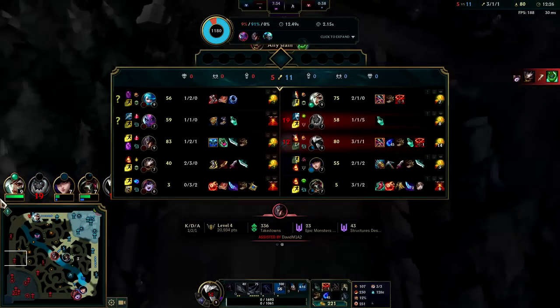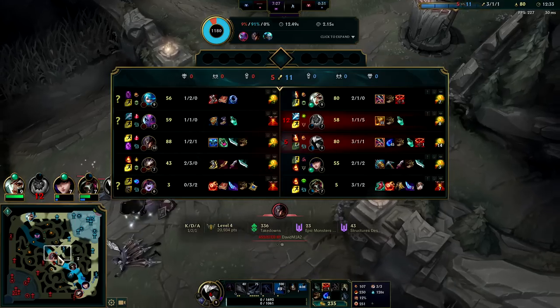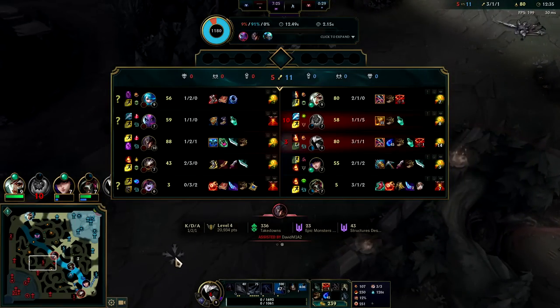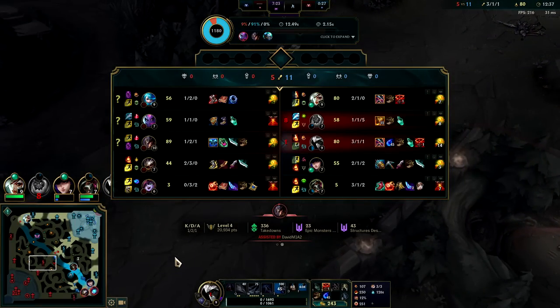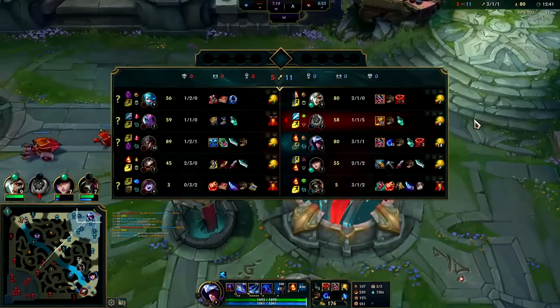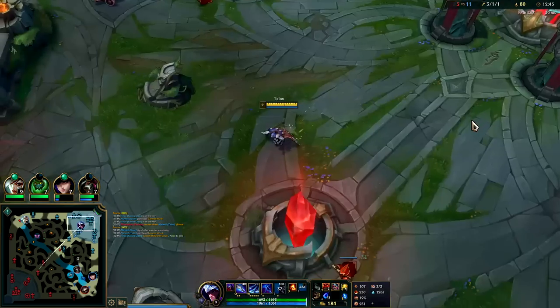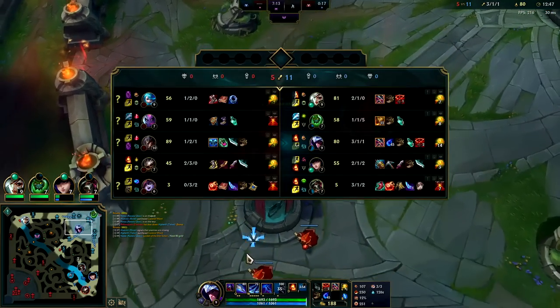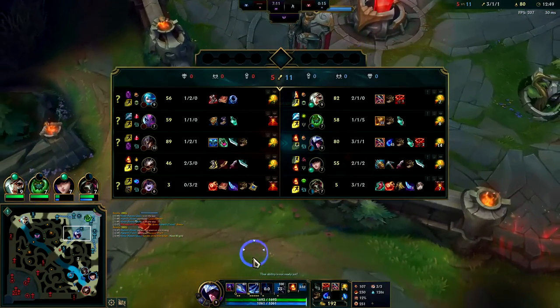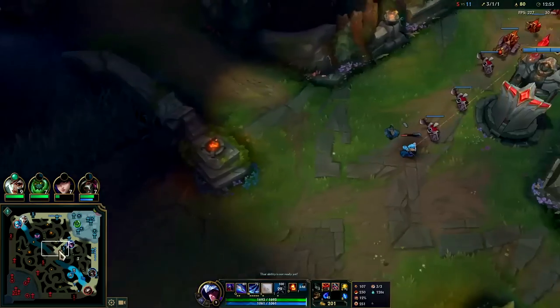We need Merc Treads — their whole team is full magic damage: Gwen, Eve, TF, Kog'Maw, Lulu. Kog'Maw does have some physical damage on his base auto attack, but his primary damage dealing ability is magic damage. So we need Merc Treads, and we'll have to pick up a Maw as well. I'm gonna do my best not to die to Eve ganks — Eve ganks are so terrible. TF is actually up in CS on me, my goodness.